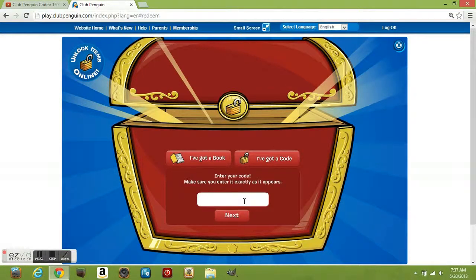The first code we have here is 'combator' — C-O-M-E-A-T-I-R — and here it is right here.